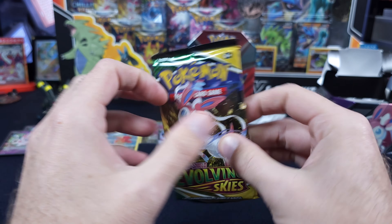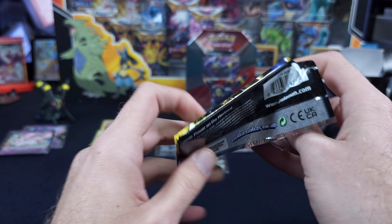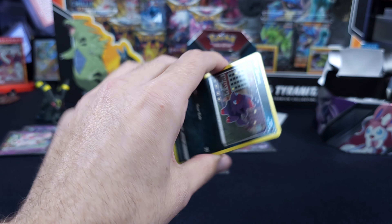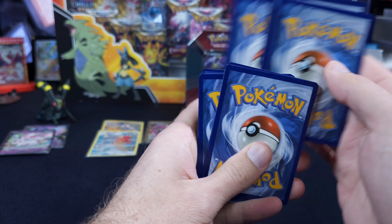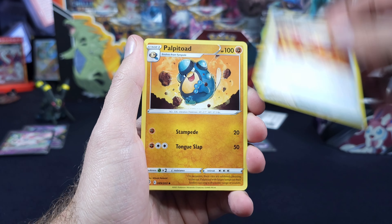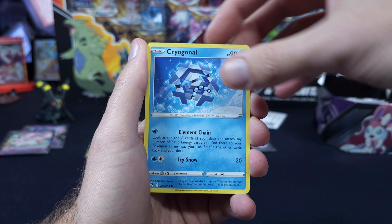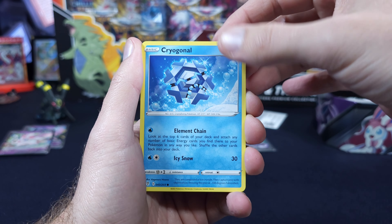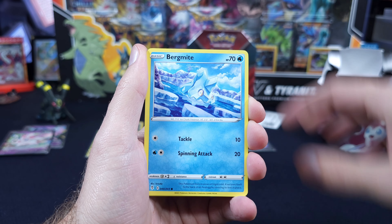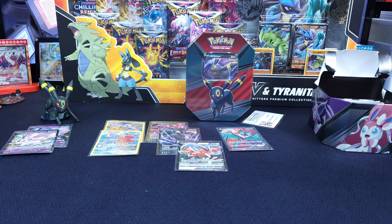I thought we had something there. See, that's the other downside — I guess it's one of the reasons I really love 151. Even if you pull a full art Arbok, you're still like 'heck yeah, that's an OG 150.' Evolving Skies — it's kind of like top 10 cards where you're really upset... not really upset, but y'all get what I'm saying. If y'all are opening Evolving Skies, we have an error card — it's missing a bunch of stuff, so keep a lookout for that. Baggin... Shiftry. Nothing from that 10.